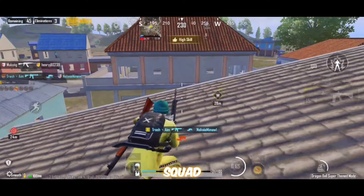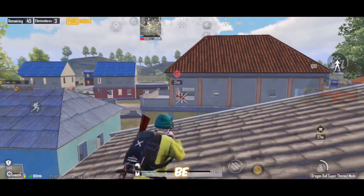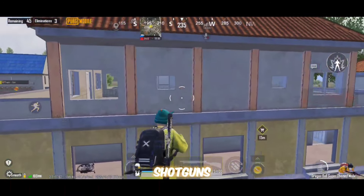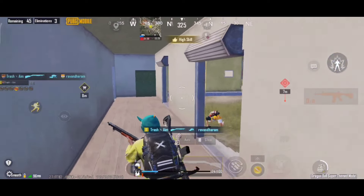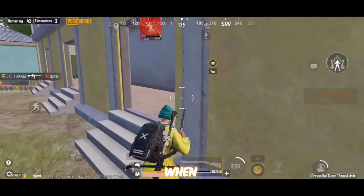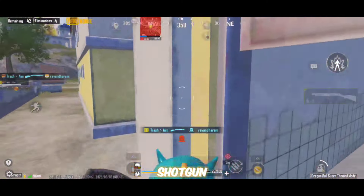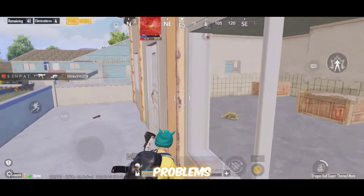Sometimes when you land with an enemy squad and get only a shotgun, instead of panicking, you should be confident enough to clutch that squad. For that you must know how to use shotguns in close range perfectly, how to aim better, how not to miss shots, which shotguns are better in different maps, and what to do when enemies are rushing you with a shotgun or you are rushing and they have one.